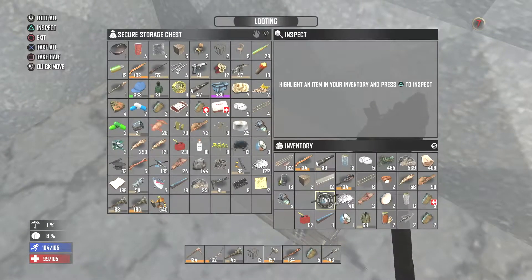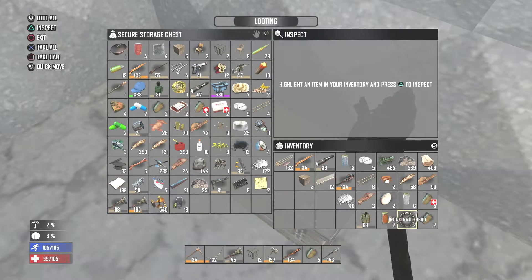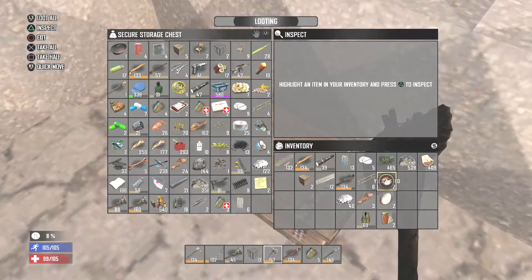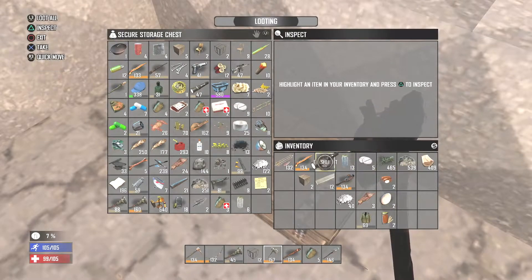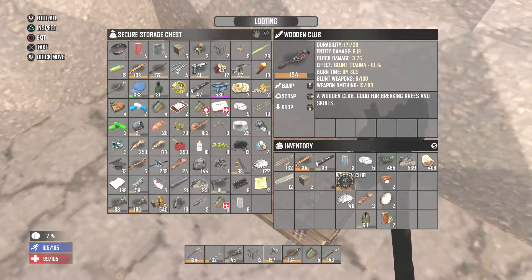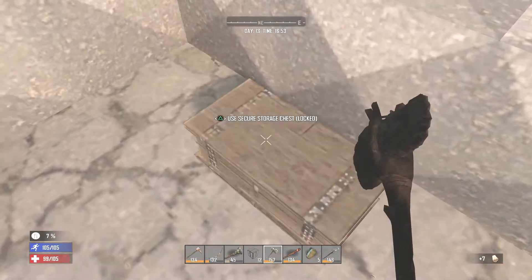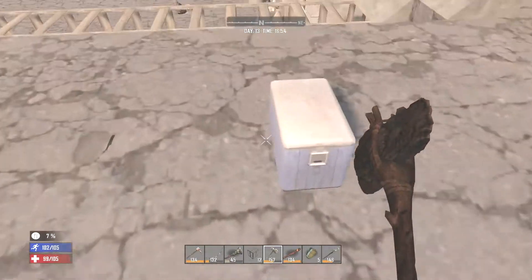I'm going to dump off a whole bunch of my inventory upstairs — I've got so much stuff on me right now. We'll get rid of bottles, electrical parts, lead, gas, iron pipes, a headlight. We got beer, bandages, cloth fragments, feathers, grain alcohol, eggs, seeds, splints. I want to hold on to the hay bales and the forged iron. I have an iron club — 33 iron, I'll get more. We'll scrap that and put the nitrate and leather away.